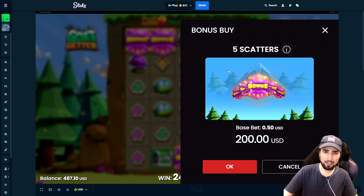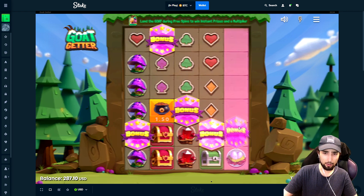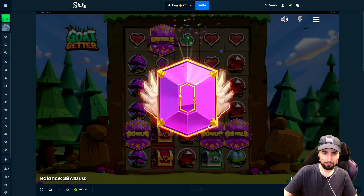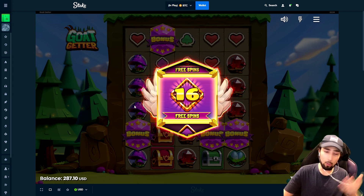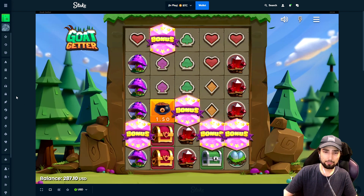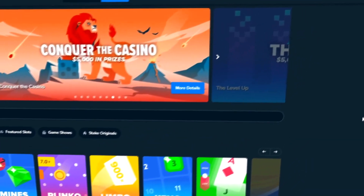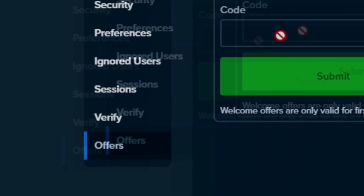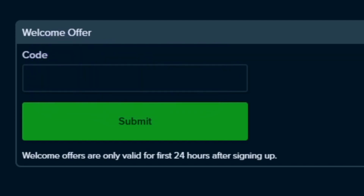I'm gonna try to click through it and see if it goes a little faster. Come on, 16 at least — we'll take max spins. Before we get further in the video, if you're new to Stake you can get yourself started with instant rakeback. Go to settings, go to offers, and where it says welcome offer make sure you type code 'supper'. This is only available within 24 hours of signing up, so make sure you're a new user. If you put that code in you'll get instant access to the rakeback system. Anyway, let's get right into the video.